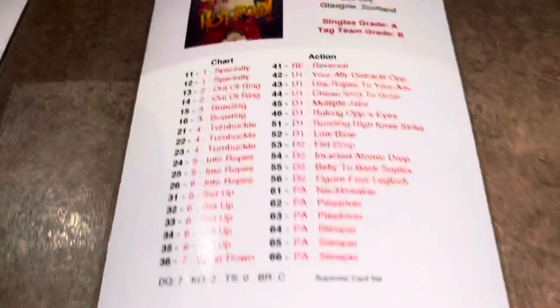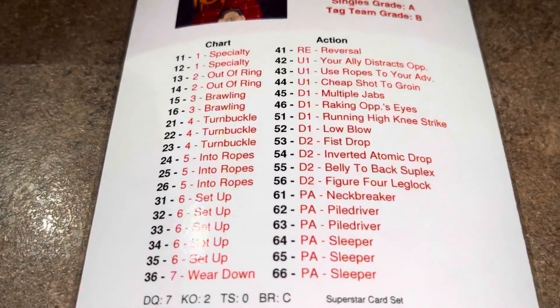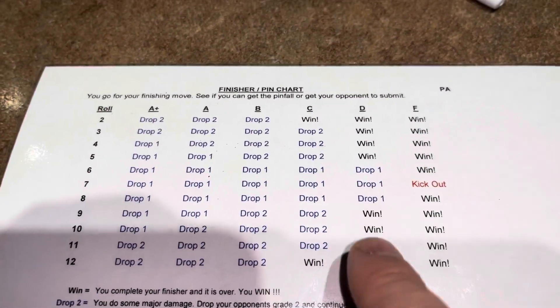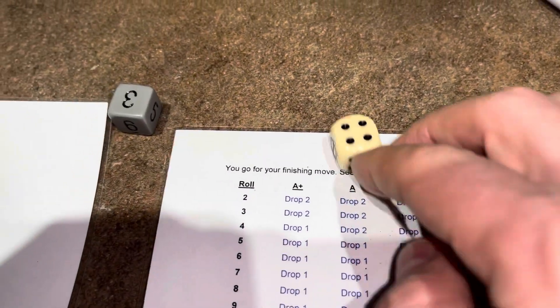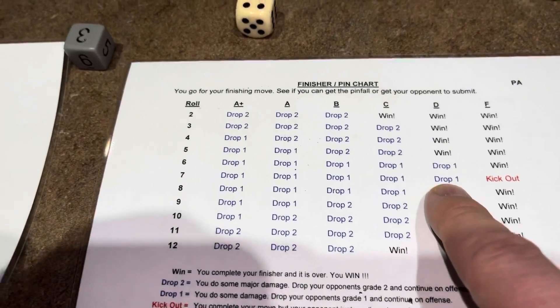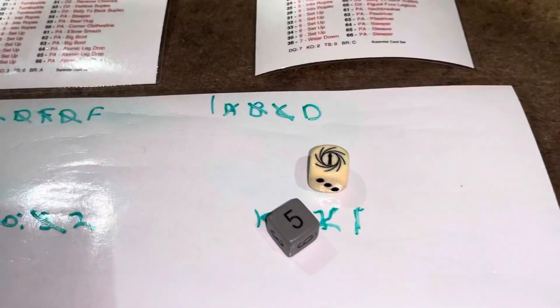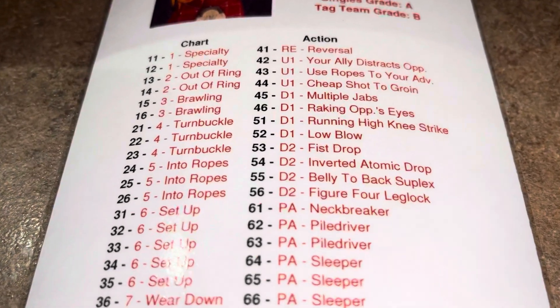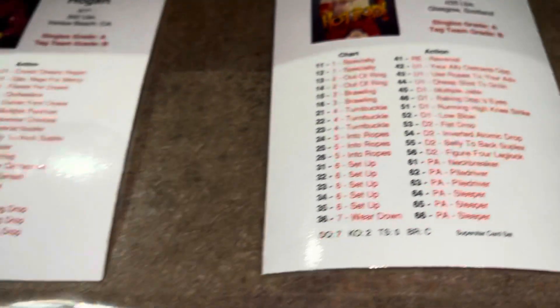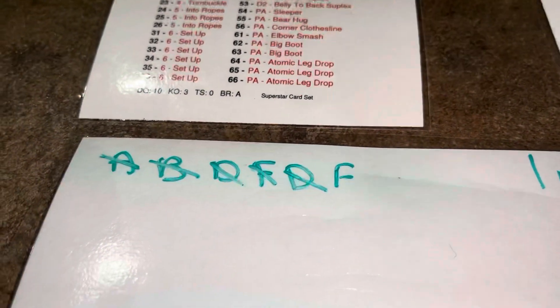Piper's in pain but he's coming back. He rolls a 62 — another pin attempt, a piledriver on Hogan. Hogan's current grade is D, so Piper attempts to pin under D. We roll a seven — under D, that's drop one. Hogan goes down to an F. Piper continues on offensive and rolls a 51 — down one, a running high knee strike. Hogan is still at F, so we leave it.